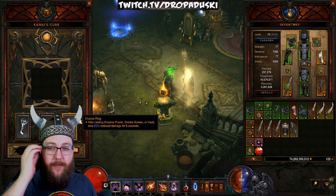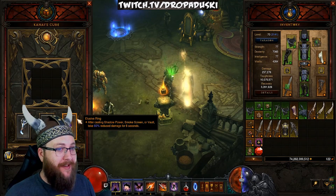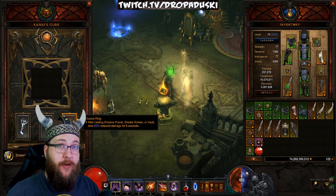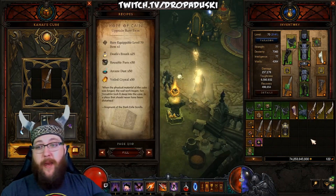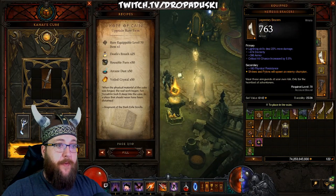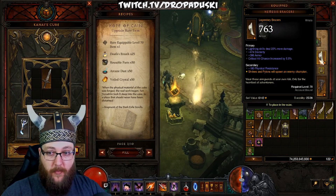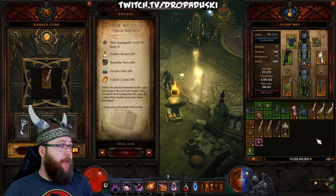From there, you're going to get your Nemesis Bracers. Get your Elusive Rings by upgrading rare rings, and once you have everything else, if you don't have it yet, go ahead and roll rings from Kadala. There's only one piece of gear left to get — the Nemesis Bracers so that you get extra packs. And that's it.